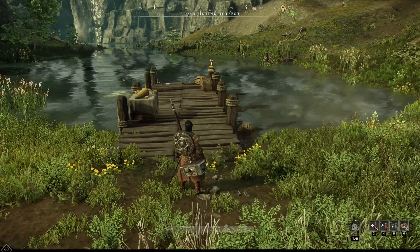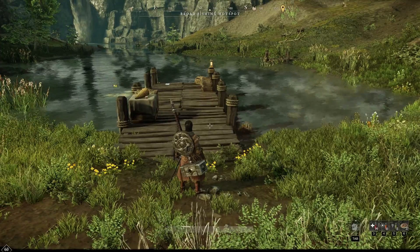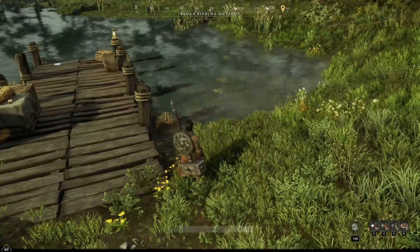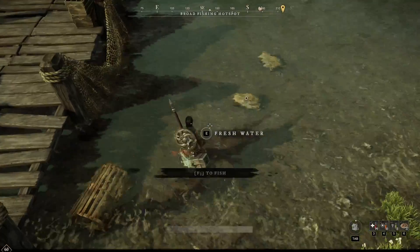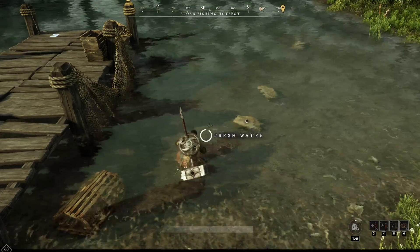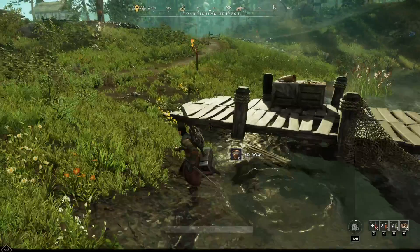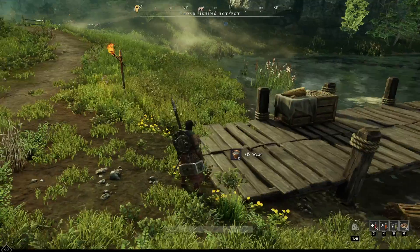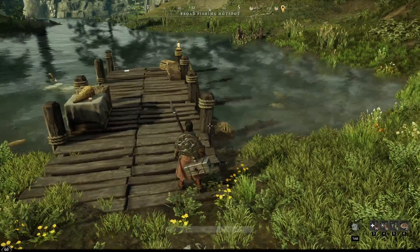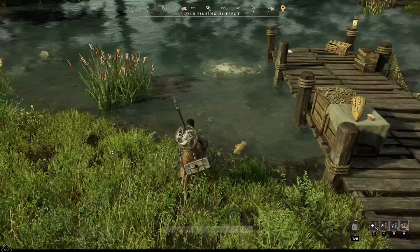First off: freshwater, saltwater, and where to find bait. The simplest way to figure out water type — if you can collect water, it's freshwater; it literally says 'freshwater' when you reach out to collect it. If it's saltwater, you can't do that. The game is a little vague sometimes on what's salt and what's fresh, but that's the simplest way I've found.